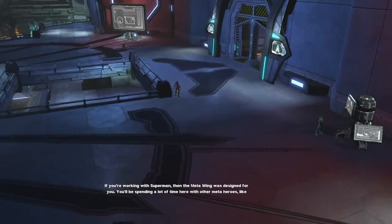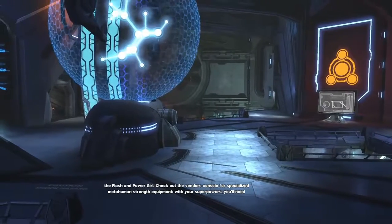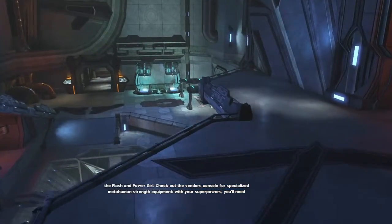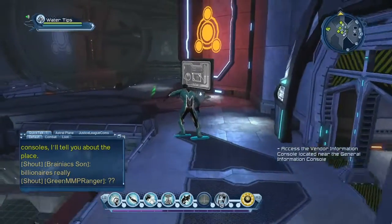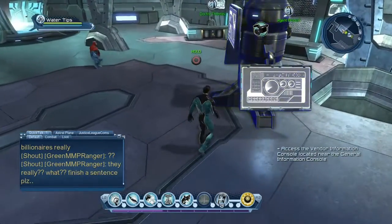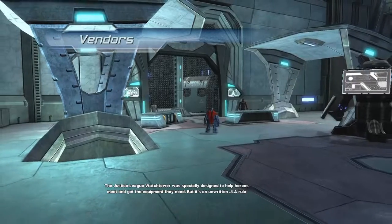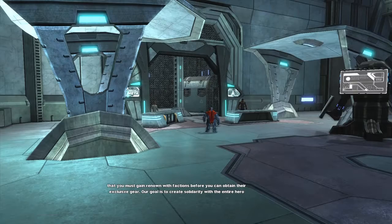If you're working with Superman, the metawing was designed for you. You'll be spending a lot of time here with other meta heroes like Flash and Power Girl. Check out the vendors console for specialized metahuman strength equipment. Next we're going to head to the vendor information console in the general information area. The Justice League watchtower was specially designed to help heroes meet and get equipment, but you must gain renown with factions before you can obtain their exclusive gear. Our goal is to create solidarity with the entire hero cause.